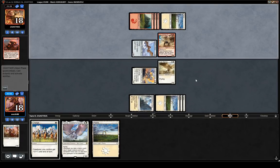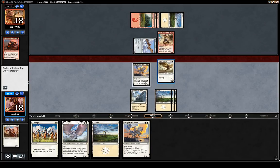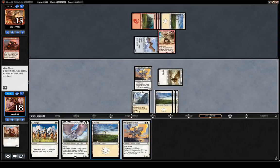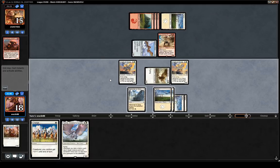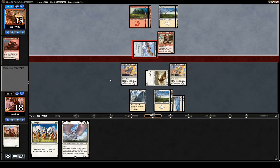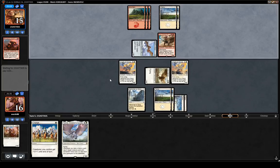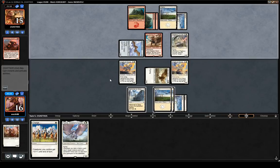Two-Headed Giant — that thing kills fast if they get lucky. They might not want to attack into double Knight of Grace though, which is good for us. If we double block and they have a trick, it really sucks. But the Two-Headed Giant is a really threatening creature. Looks like they don't have a trick — they don't feel like risking it, at least. Gaz's Corsair — that's a problem.